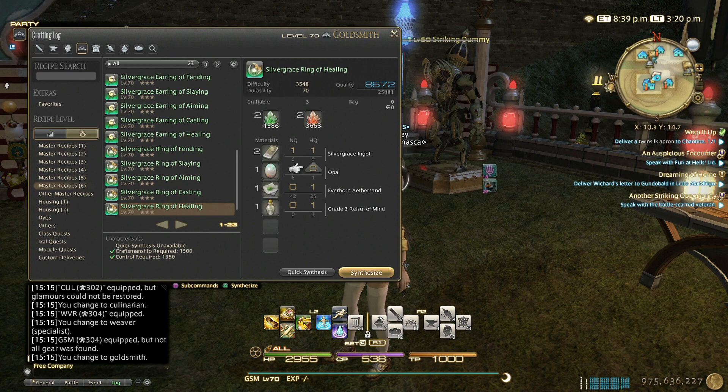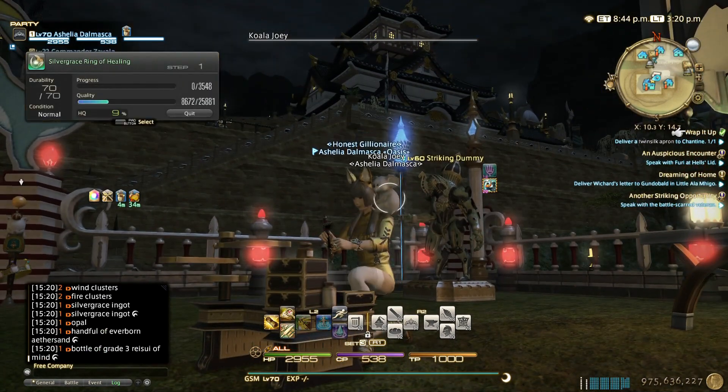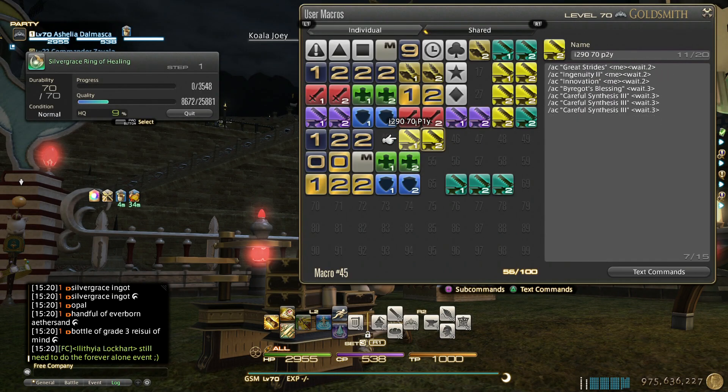If you have lower control or the minimum control requirement, you just have to put in one extra HQ material to bring starting quality up to around 9.9 or 10k. The rule of thumb is: if you have lower control, you compensate with HQ materials. I have Seafood Stew HQ up and Craftsman's Cunning Tea, which gives 13 extra CP.